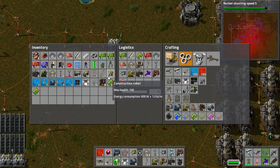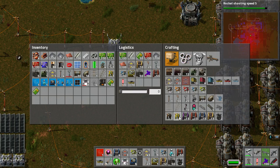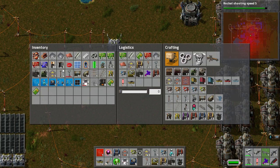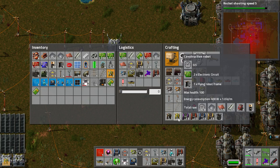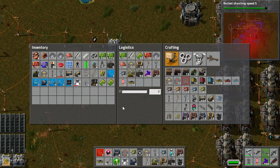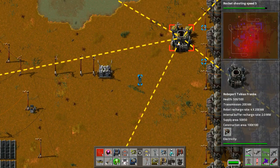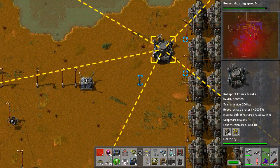First things first, you need a construction robot. To do that you need flying robot frames. A construction robot takes two electronic circuits and a flying robot frame. So I've got the robot frames, I've got the electronic circuits. I'll just queue up three of them and they'll build quite quickly. Then you need to put them on the map — they'll fly to a robot port and be distributed into the system.